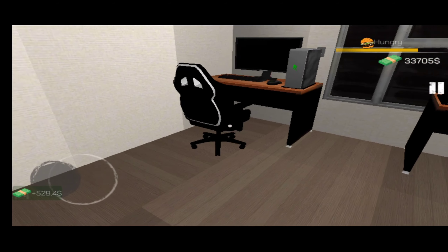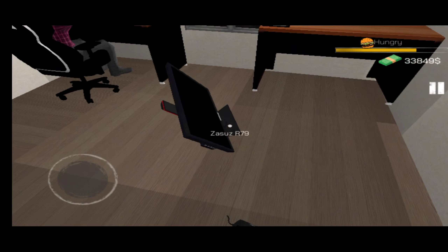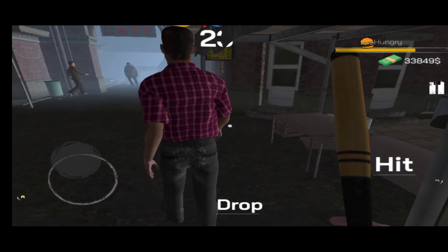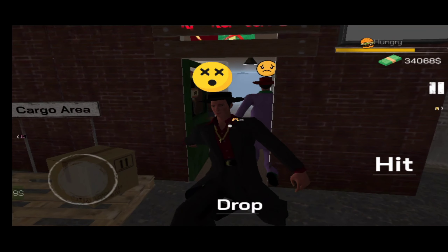यह रखा मैंने CPU — तो यह gaming PC का first customer आ चुका है और इसे मज़ा भी आ रहा है खेलके। भाई यह monitor इतना हवा में क्यों उचल रहा है? यह रखा मैंने monitor। ओ भाई, यह आदमी मुझे पैसे नहीं दे रहा — यहाँ sign दिख रही है। डंडा खाने के बाद बराबर पैसे निकाले इसने।